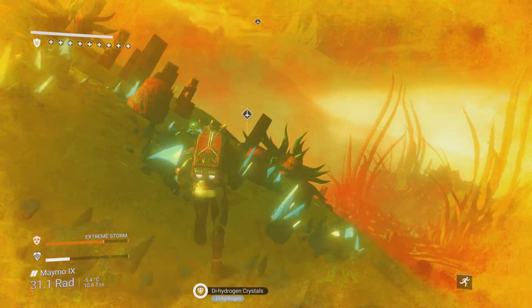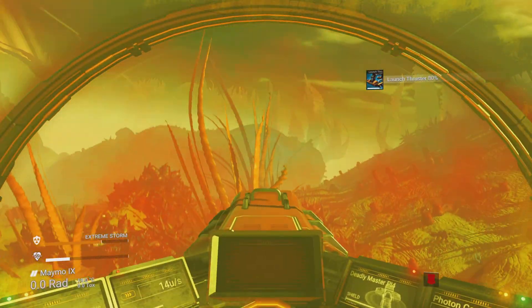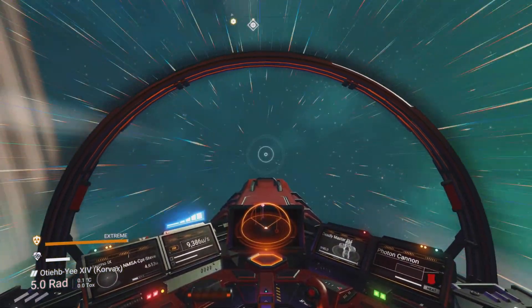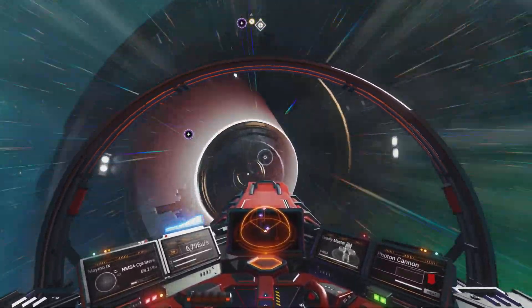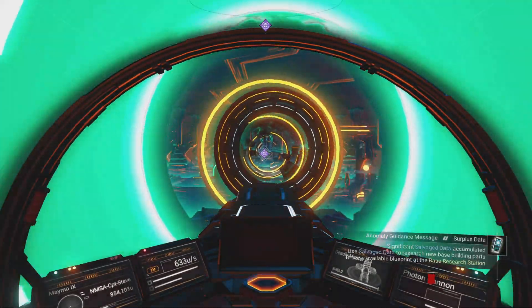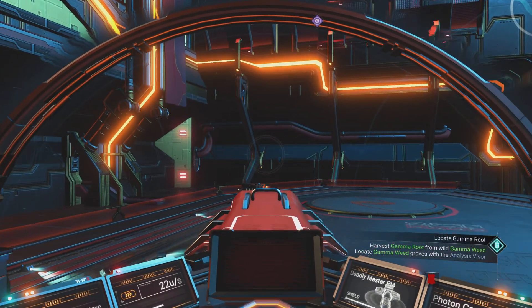I'd throw down a nutrient processor here if this world wasn't so dangerous, but I'm going to jump back to the Nexus and head to one of my kitchens to make Gra Jam. Let's pulse out a bit — boom — and call in the Nexus. Hooray! We'll teleport to my kitchenette base.